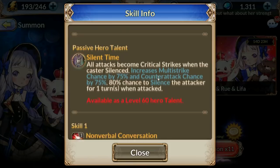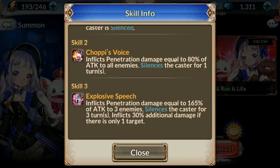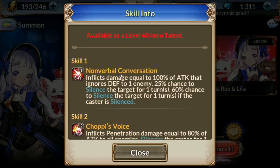This is where her passive 'Silent Time' comes in as well. All attacks become critical strikes when she is silenced. Her multi-strike goes up by 75%, her counter-strike goes up by 75%, and she has an 80% chance to silence-attack when attacked. So she sets herself up with her number two and three to silence herself, and then starts ripping people with her number one.